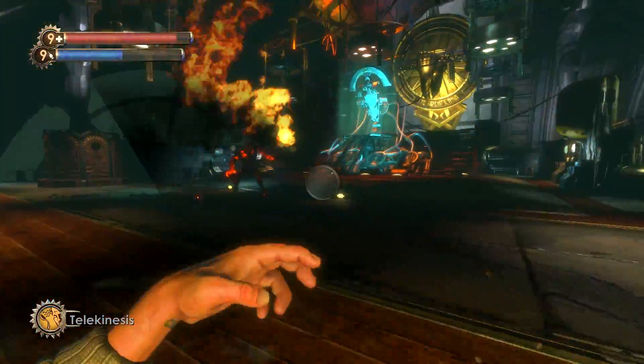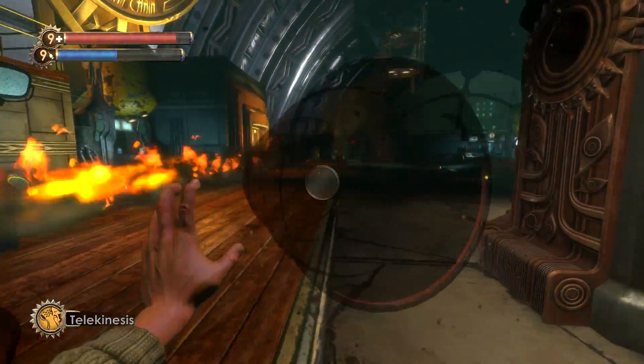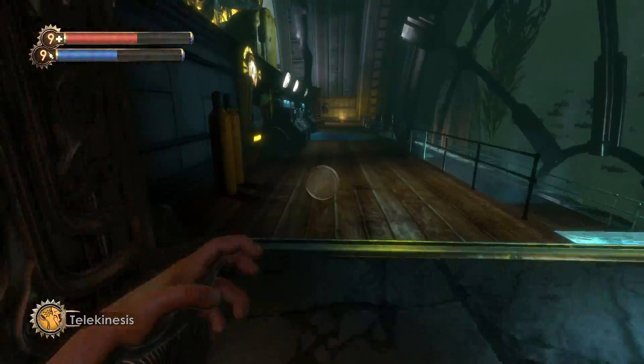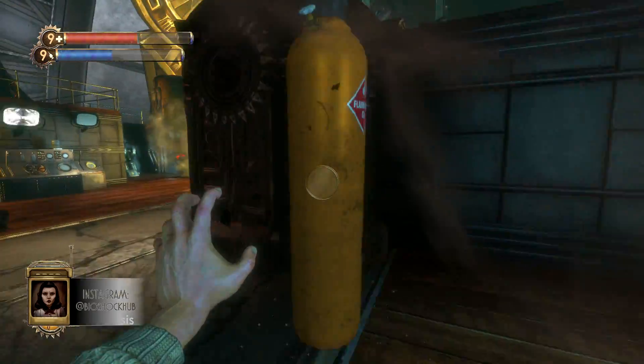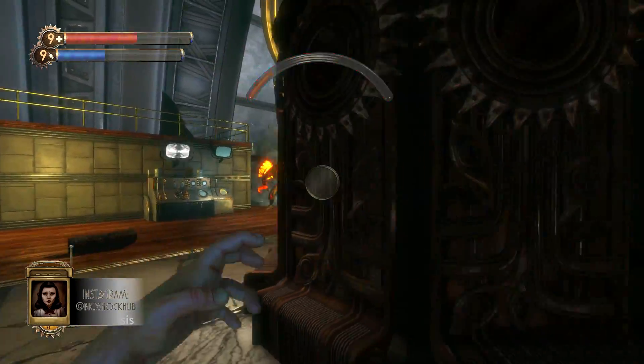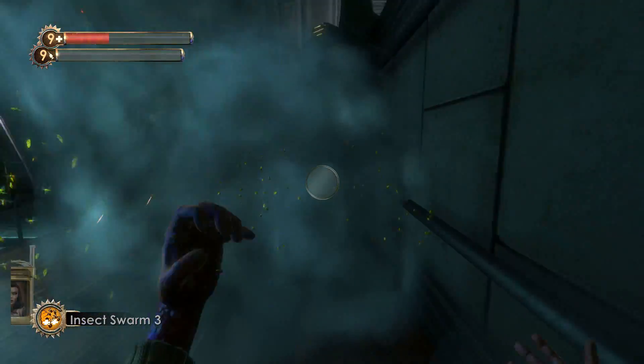So I've had this idea since that livestream. I wanted to see if you can beat Frank Fontaine using plasmids only on the hardest difficulty. So I tried hard as kind of a test and practice run, and it was really, really simple. So that was done first try.